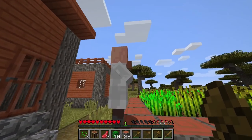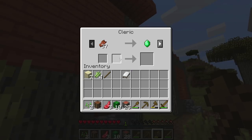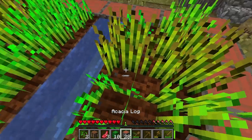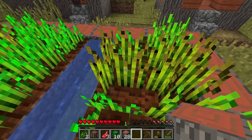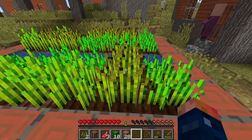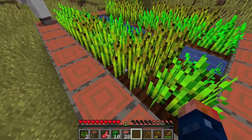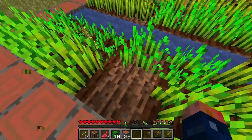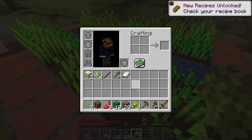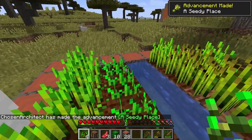A lot of coal for trades. We have some wheat - that's really what I like to see. The cartographer, we have paper. Rotten flesh for emerald - that's not bad either, at least we get some use out of that. Let's pick up some wheat. Wait, is this not fully grown? I'm so used to modded - I'm trying to right-click it and I can't. I traveled all this way and it's not fully grown.